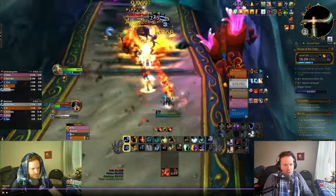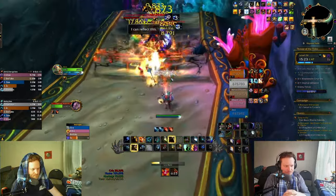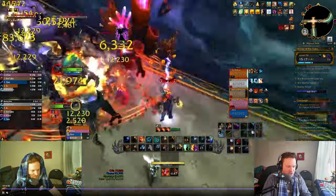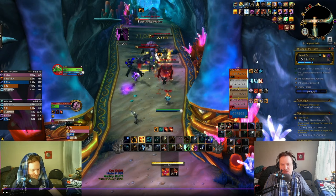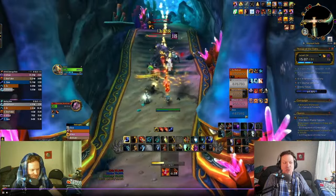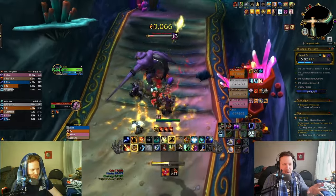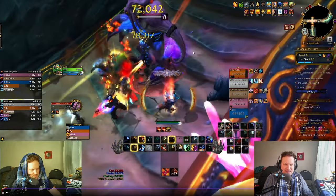Here's the long corridor with the grippy boys that are going to pull you in with a big slam. On this corridor, you want to make sure you're using things like Spirit Walker's Grace to dodge the crushing tentacles so you can keep casting while moving. This build is very mobile — I get pulled in, jump out, cast a Lava Burst into an instant Earthshock into a Lava Burst. Use Spirit Walker's Grace to maximize your damage as much as possible.